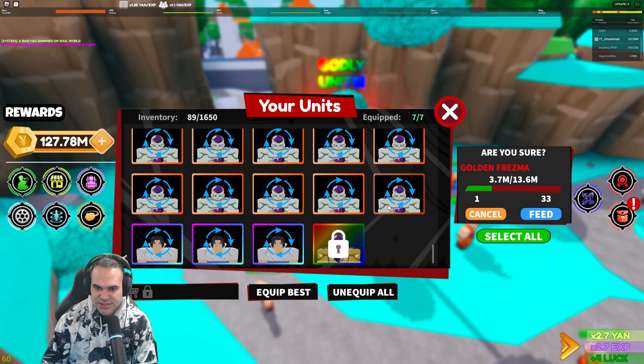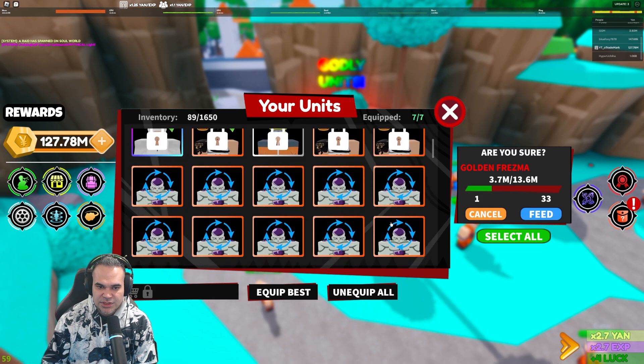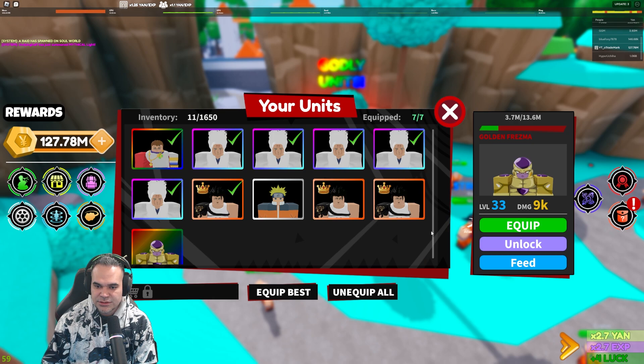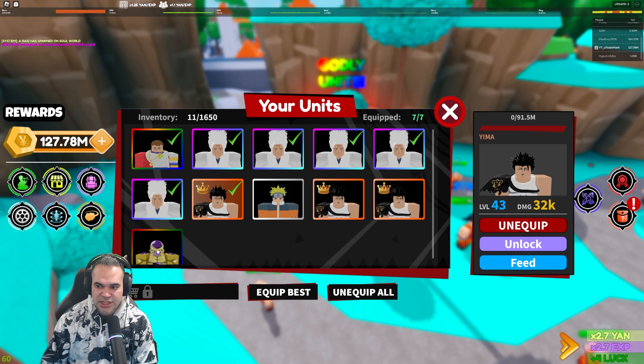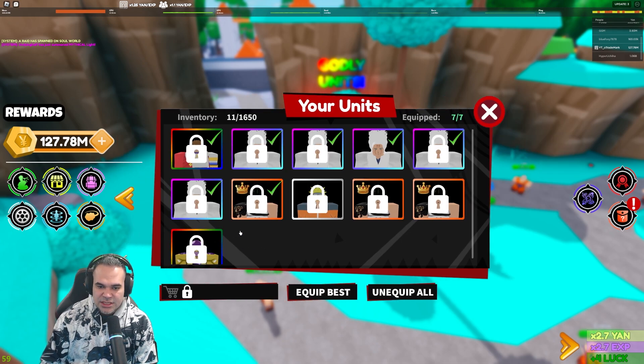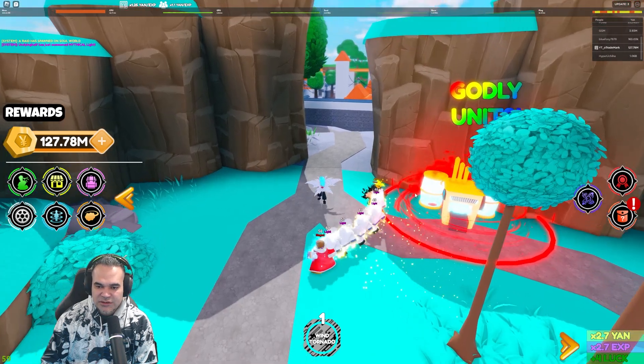Let's feed all this stuff to Frieza, making sure we're not grabbing anything we don't want to. There we go. Frieza — I'm not sure how strong he's going to be. Right now he's not stronger than my shiny Ami. But that's the unit interface.